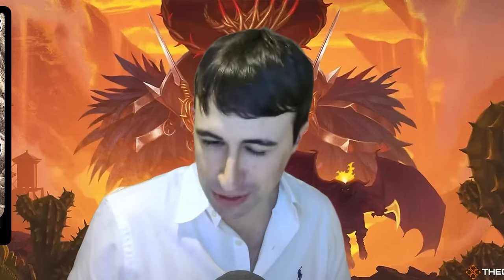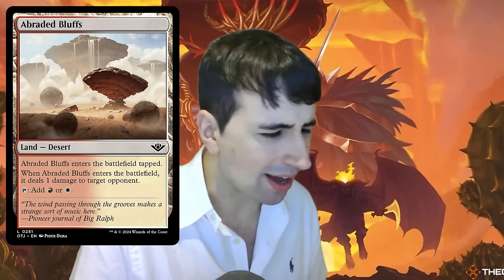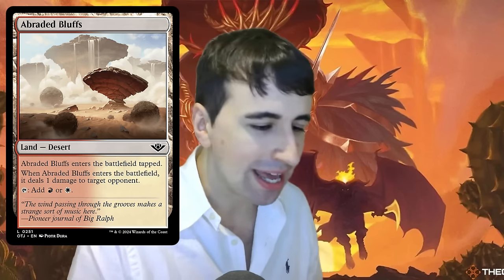One recurring feature of a Dave set is he really likes to work dual lands at common into his set file. Thunder Junction is indeed one of those sets — we do have dual lands at common. This also just looks like a set where three-color stuff is certainly supported, which has been a fixture of modern Limited in the past year or two. Having ten of those dual lands at common really props up that multicolor strategy.